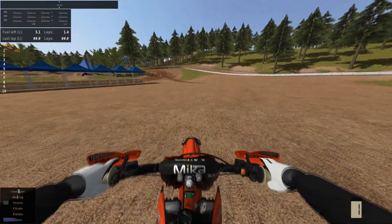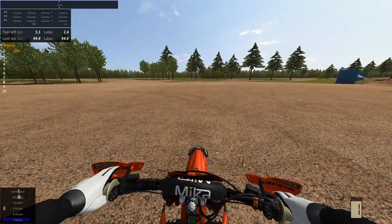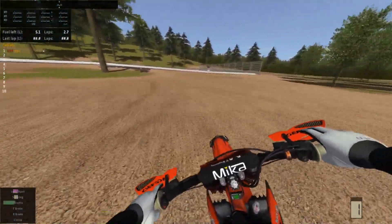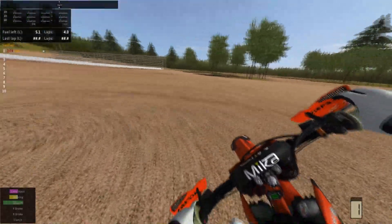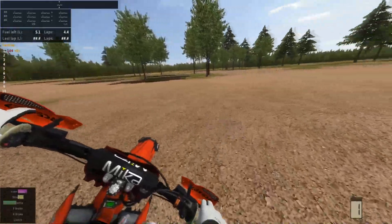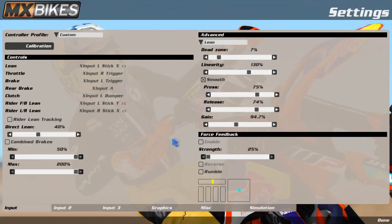I even tried hitting jumps and throwing whips to manually dab and see if you get some leg swag off the peg, and that didn't work, so I believe you can only do it at slow speeds. If you're a first-person player like I am, you've probably never noticed this, but you can see how the foot sticks out by the front fender and then as I slow up it jerks back to the peg — that's him dabbing the ground. So just a little FYI for anybody who didn't know — that is what the dab is.